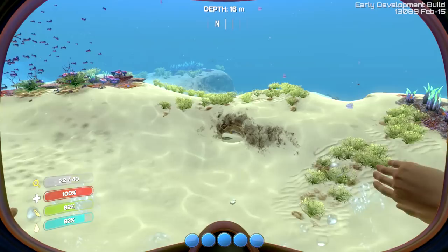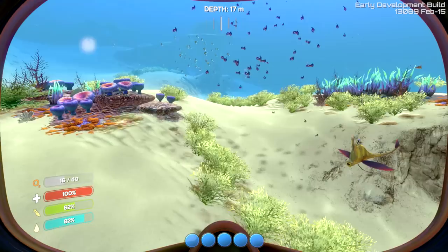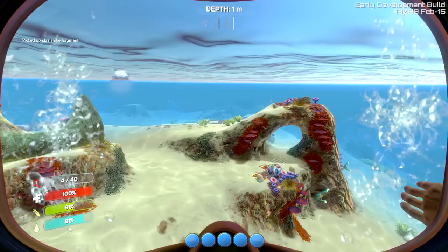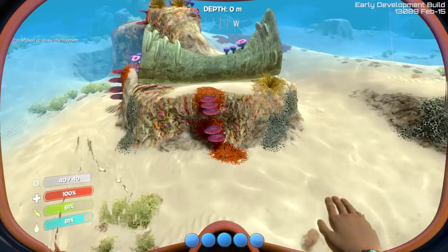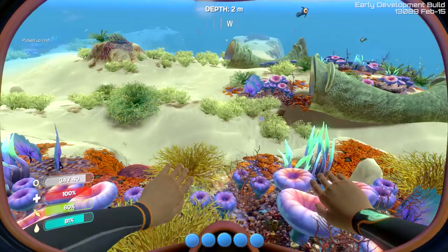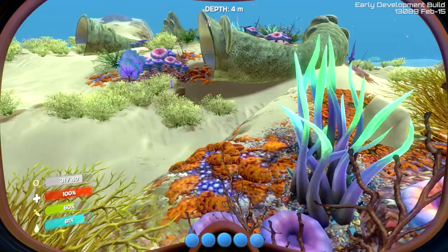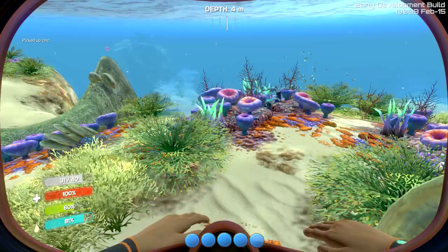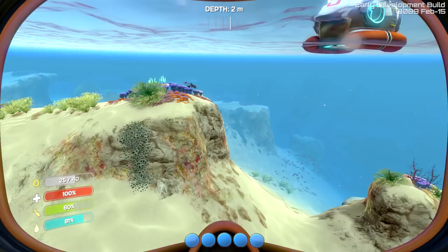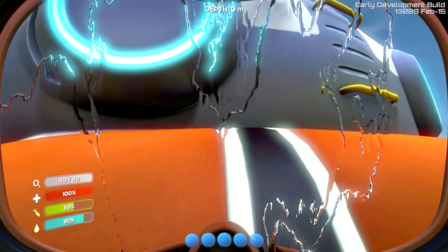Is that metal down there? No — oh, that's one of those exploding fish, those are bad. Now right here, this is a part which you use to create new tools — it's kind of like a blueprint, a tool part. There are stasis rifles and all sorts of different things, so we'll be taking advantage of those as we go along. Not really seeing any more metal on the way back though, so we'll just have to go without it for the time being.